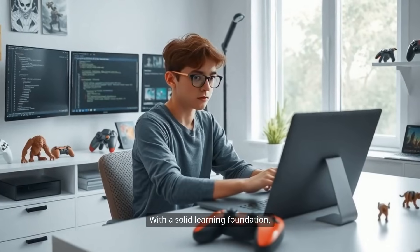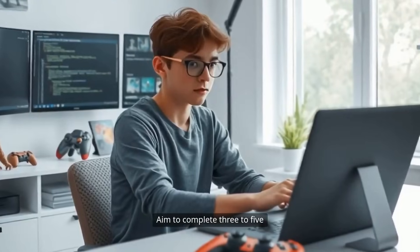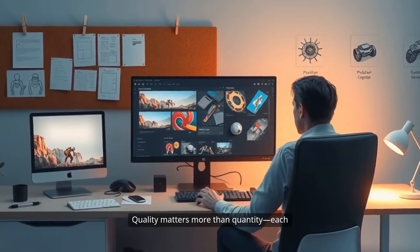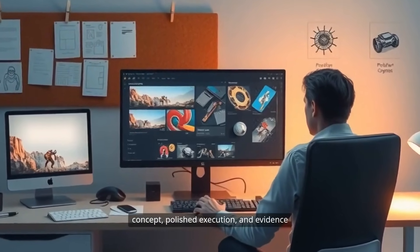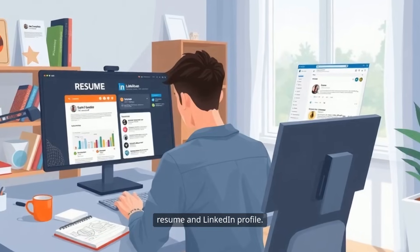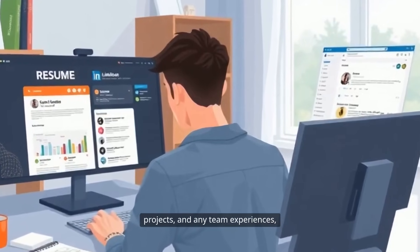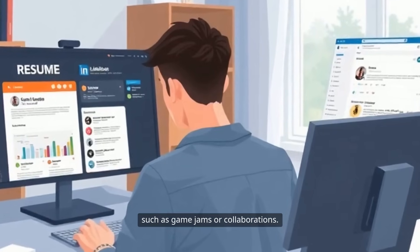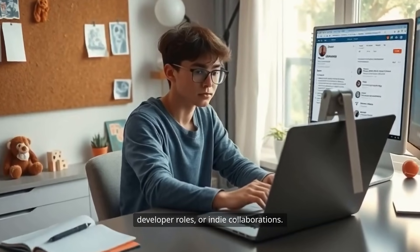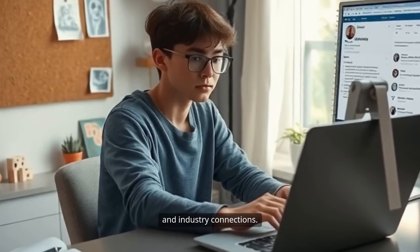With a solid learning foundation, you're ready for career development. The first phase is entry-level preparation. Aim to complete 3 to 5 strong portfolio projects — quality matters more than quantity. Each project should demonstrate a clear concept, polished execution, and evidence of your problem-solving skills. Create a professional resume and LinkedIn profile, highlighting your technical skills, completed projects, and any team experiences such as game jams or collaborations. Start applying for internships, junior game developer roles, or indie collaborations. Even unpaid or volunteer positions can provide valuable experience and industry connections.